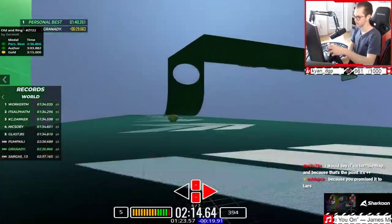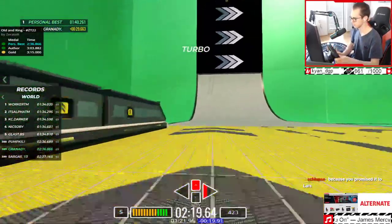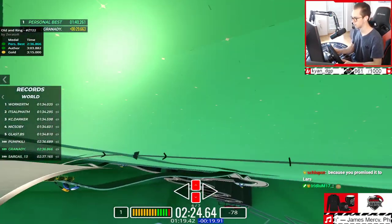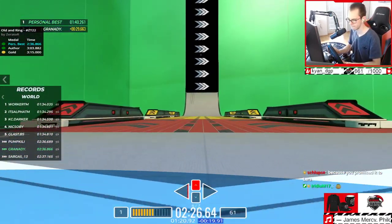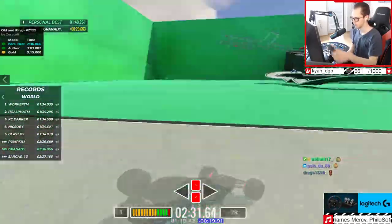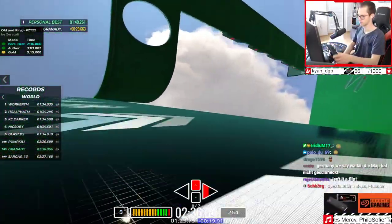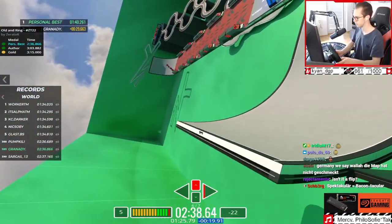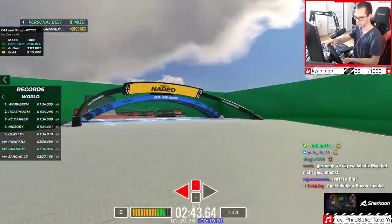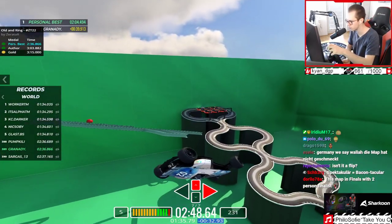This map will create some stories. I'm very sure about that. It's a little flip, yeah. If you're fast enough... why do I go outside here by the way? Maybe not even too bad. Can we make it into the last ring there?